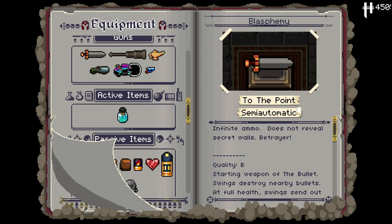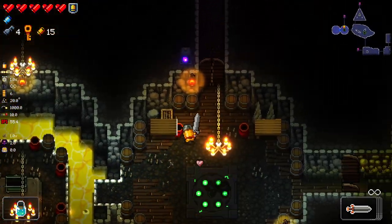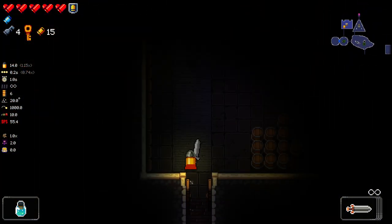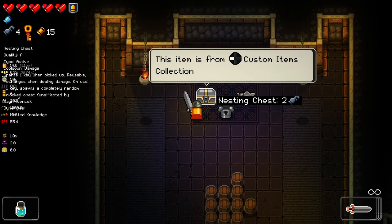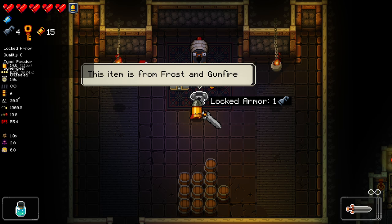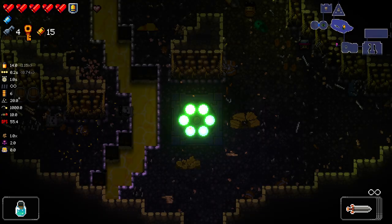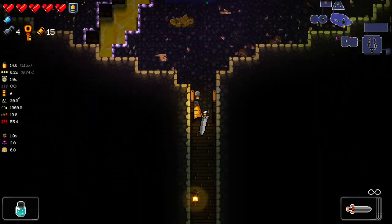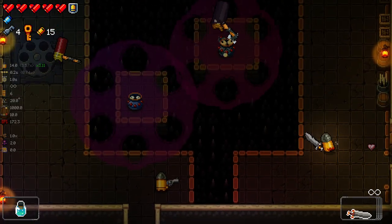Liquid metal body - is that invincibility on being hit? That's liquid metal state - yeah, it is. Invincibility, basically longer iframes, essentially. It's pretty good stuff. Nesting chest - grants one cube and picks up reusable. None of those really interest me too much. I think nesting chest gives us another active slot, but I'm not going to gamble with that.